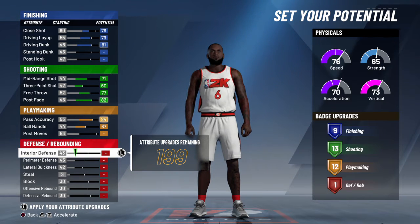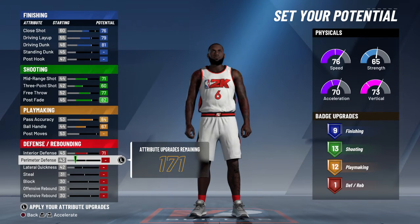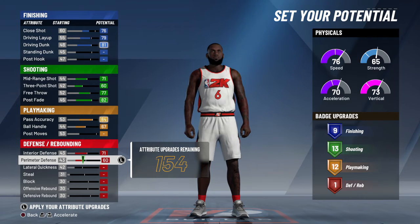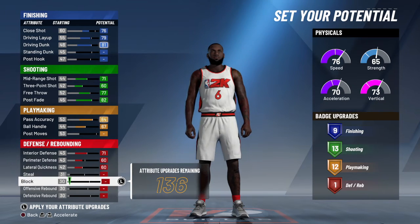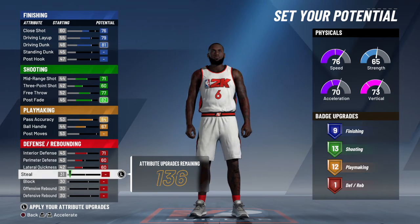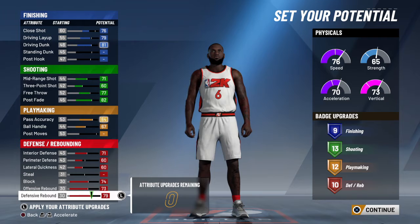Next, we're gonna max out interior defense. We're getting 60 on perimeter defense. We're gonna max out our lateral quickness. We're gonna skip steals and max out everything else. That'll give us 10 defense and rebounding badges.